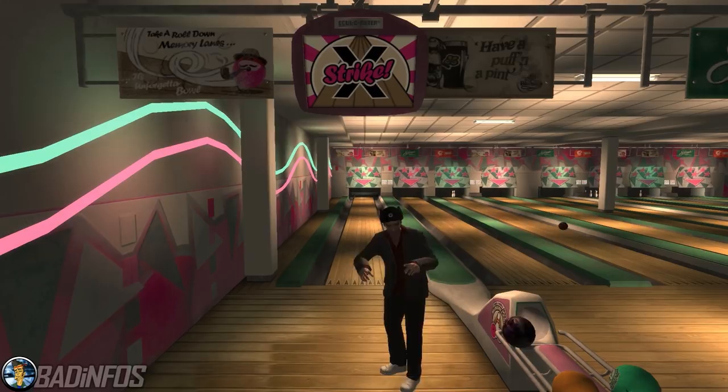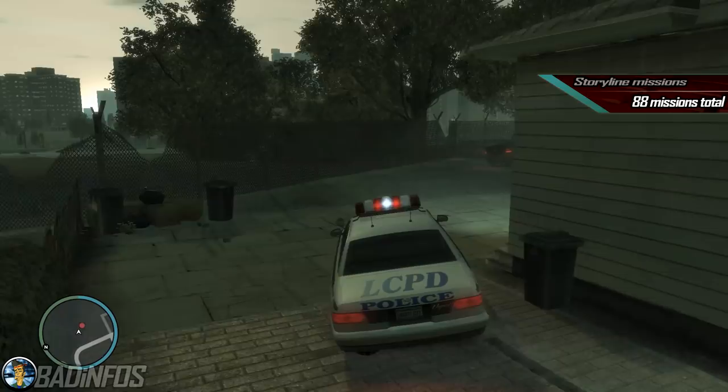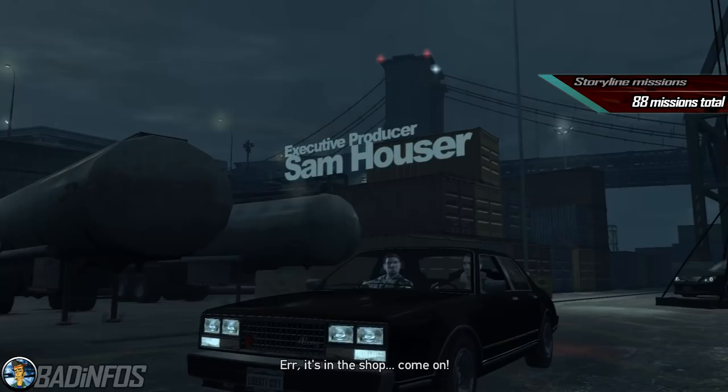Number 1: the main story missions. There are exactly 88 main storyline missions in the game and you need to complete them all, starting from Cousins Bellic and finishing with either A Revenger's Tragedy or Out of Commission, depending on which ending you choose.